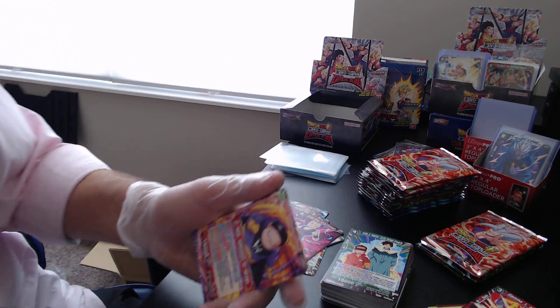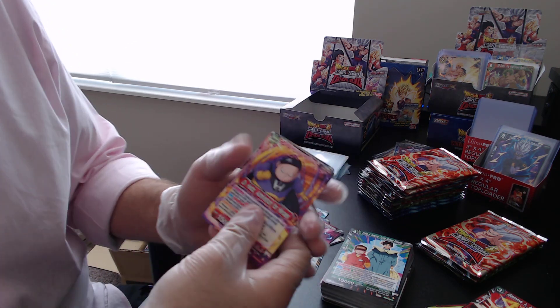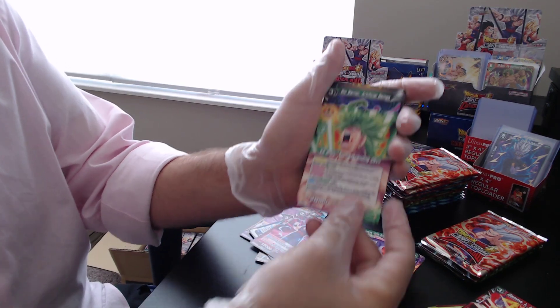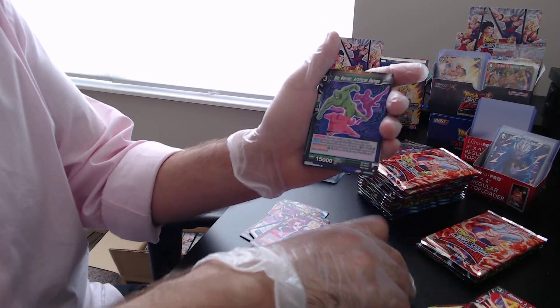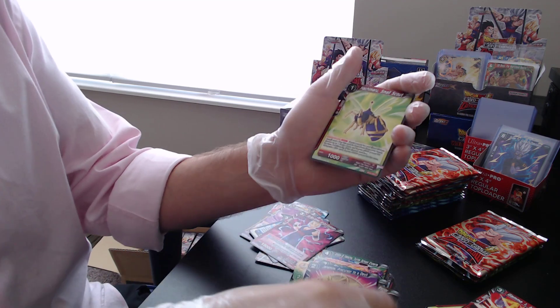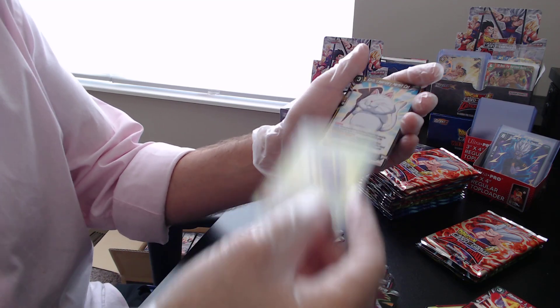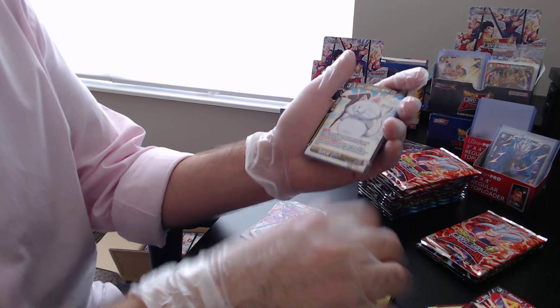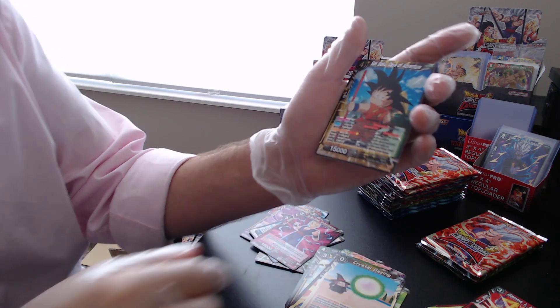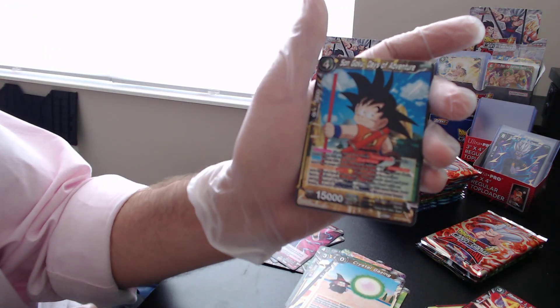Those were a little bit closer to the top so be careful opening that pack. We're almost done with the first half, so we can get through the second half a little bit quicker. No sneak peeks — I know I saw something a little bit shiny. Let's see what we get — our foil for this pack is Sun Goku, and it is a rare.